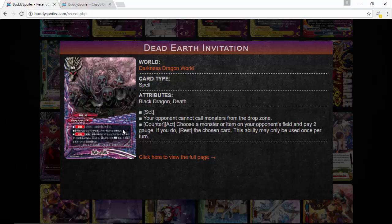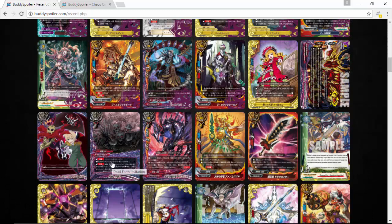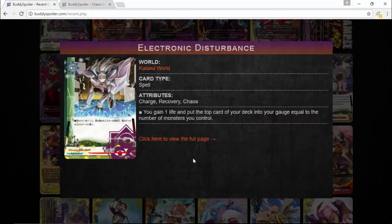There's also Death Earth Invasion — a Black Dragon's Death spell for Darkness Dragon World. Your opponent cannot call monsters from the drop zone, which could be useful against cards that go in the final phase like Death. The second ability: counteract, choose a monster or item on your opponent's field, pay two gauge, and rest the chosen card. Rest is really strong because it shuts down the card unless they have an ability to stand it back up.